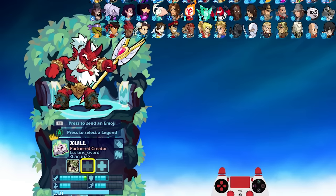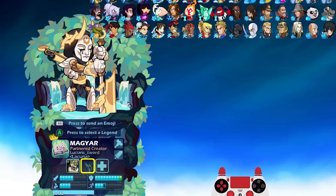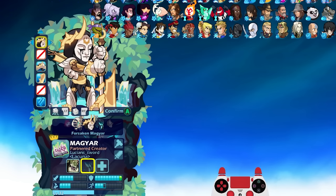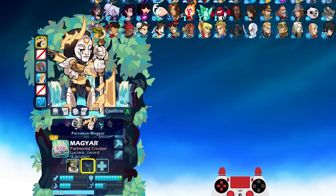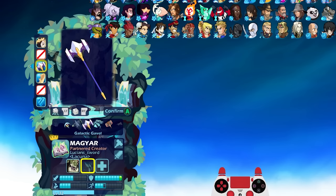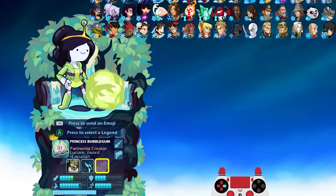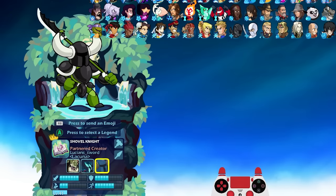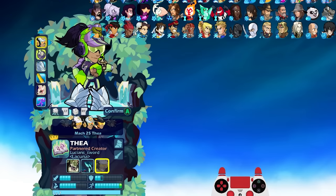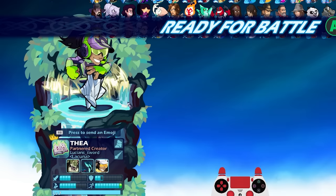So 10 strength Zul. The next legend was none other than the opposite of that pretty much — Magyar with 10 defense. Let's do Forsaken Magyar. And that's actually a pretty cool looking hammer. We're going to use all three max stat legends on one team.